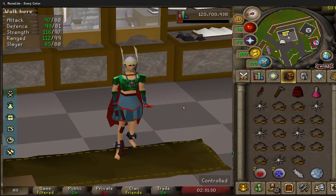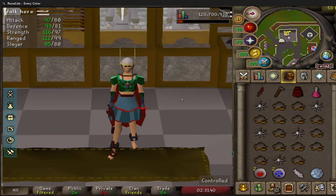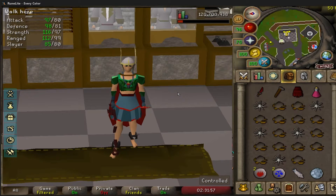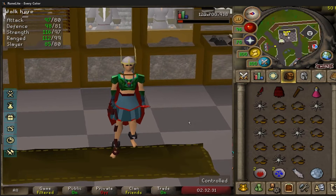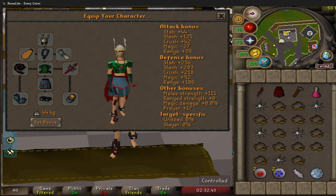Here begins the God Wars Dungeon grind. We do have greater demons as a task from Slayer, so we'll go straight there, but I think I'm going to do Bandos first — simply because I'll have better gear from its drops and hopefully get a BGS as well. My setup includes the dragon plate skirt with a Zamorak plate skirt switch, just for getting KC once. I have my spec weapon hammer, prayer restores, and food. I'm only expecting about one to two kill trips, and we have crystal memories to help.